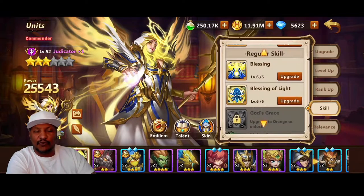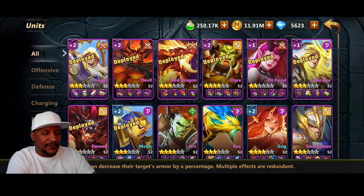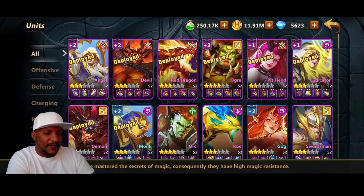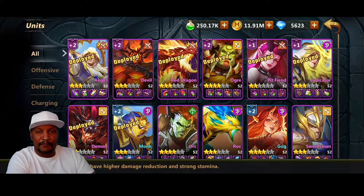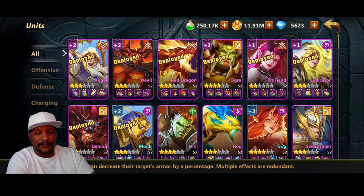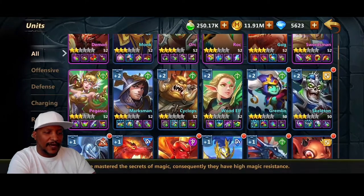So we're going to continue to grind on this Judicator and get her leveled up right there with the rest of my squad. We got Angel in there, Devil, Red Dragon, Ogre, Pit Fiend, Judicator, Demon, and Monk who are on my main squad right now. I have Rock and Gog that I switch in and out, and the rest of the team is coming along quite well. But I definitely want to keep on grinding.